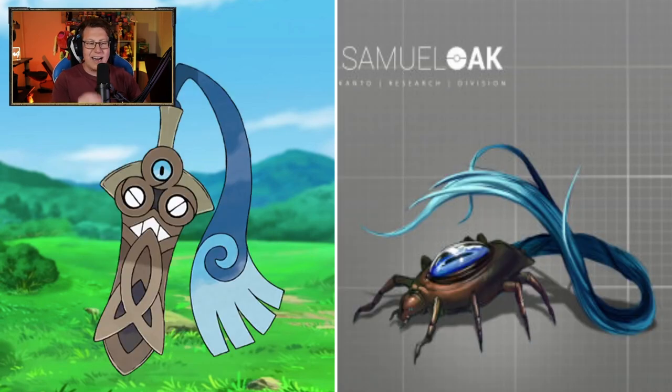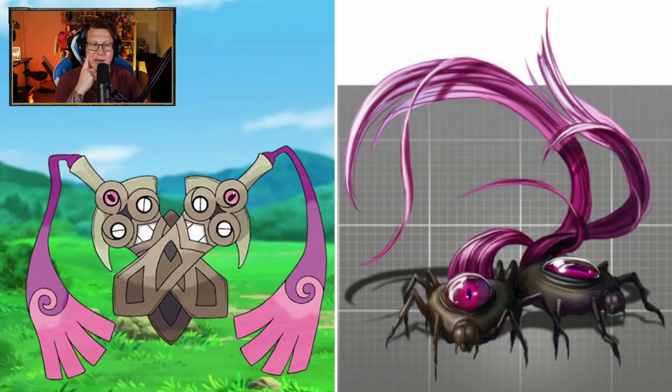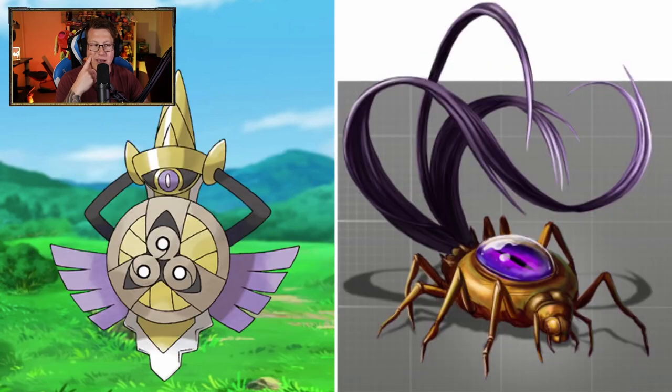Honedge! That is a very different look than what I was expecting. I was just expecting a sword, obviously, but it's some kind of beetle. That's a really interesting look, and it definitely has the features — the eye and the wispy tail bit. That is really cool. Doublade — two of them now, so that makes sense. And Aegislash as well, that looks really cool. What an interesting way to look at it — it could have been very boring but made something really interesting, definitely like an animal from real life.